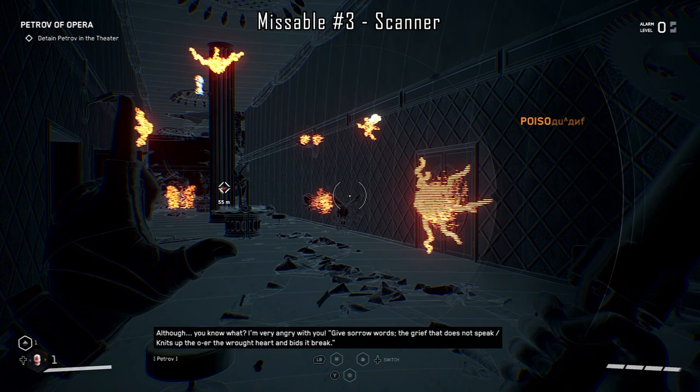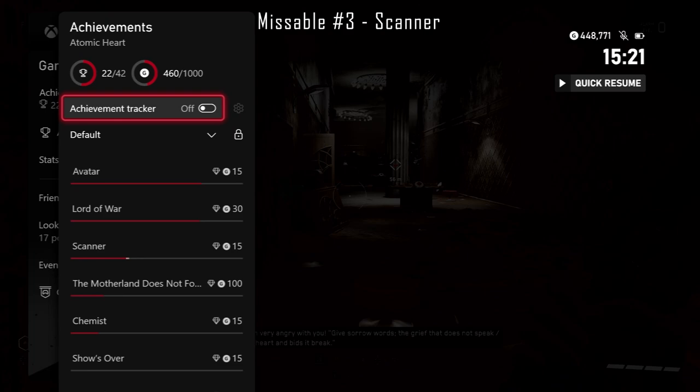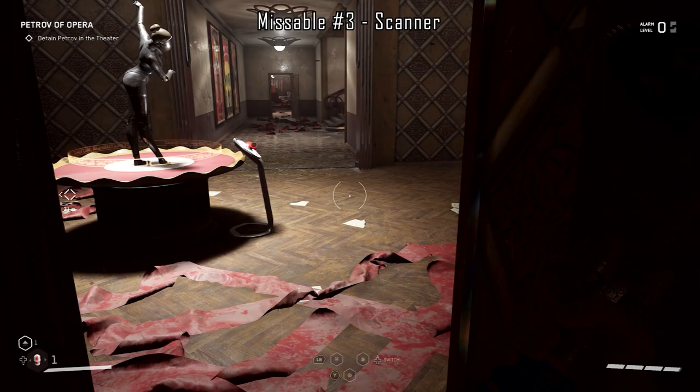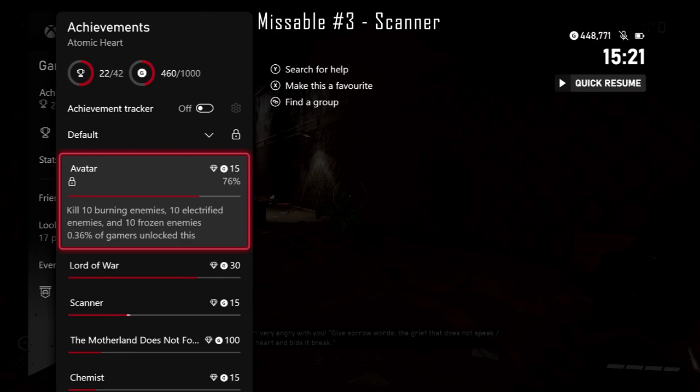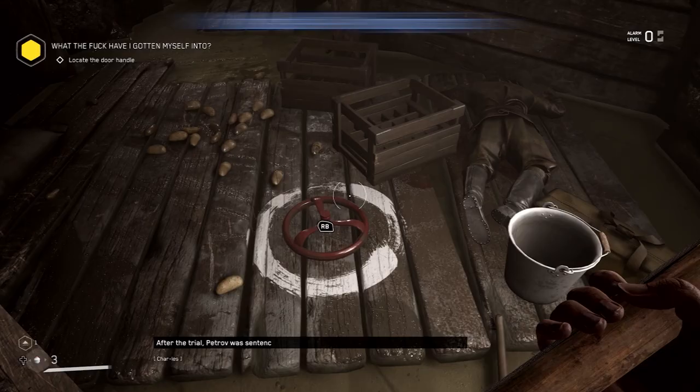If you miss a boss scan you would have to restart the game all over again to get that achievement. There is a workaround using a save scum method: find a new enemy type you haven't scanned, ensure you have a save point before scanning them, scan them, reload your save, scan them again, and continuously repeat until the achievement pops. If you want more detail on that, check my video in the description below.